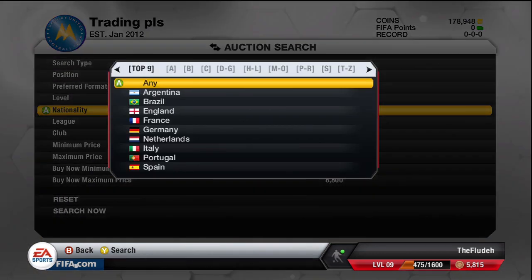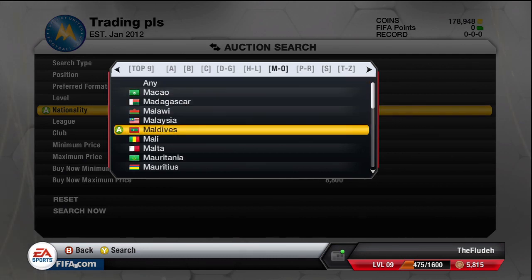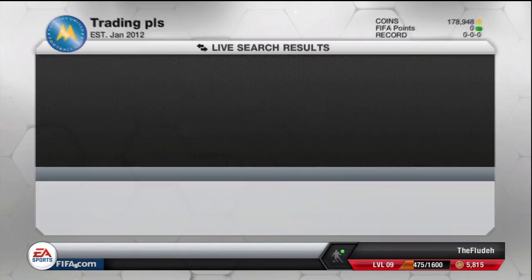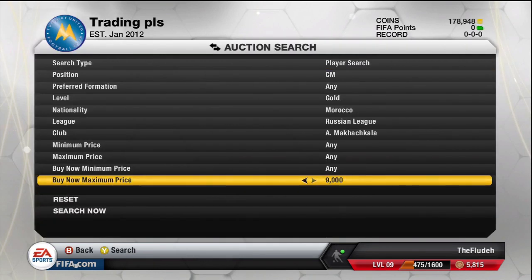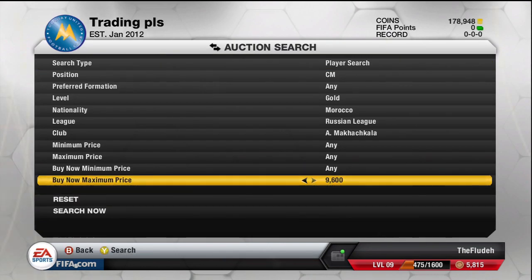The final player for this episode is going to be Basufa. He plays in the Russian League for Anzhi Makhachkala, and he will sell on very quickly because he's got 5-star skill moves — a lot of people look for players with 5-star skill moves. You can see right here there's one for 8,100 coins. I added it to my watch list to see if there's any cheaper on the market — and there's none cheaper for under 9,300 coins.